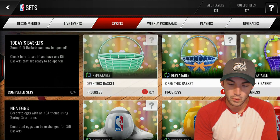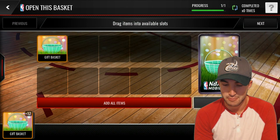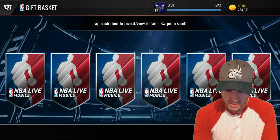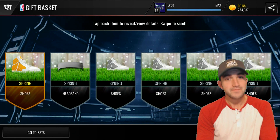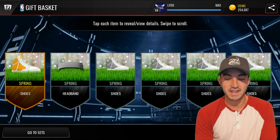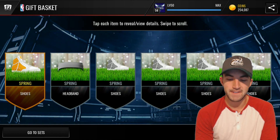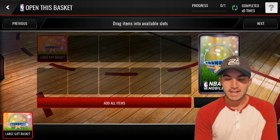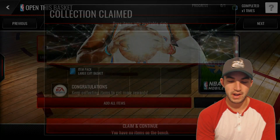Anyway, here we go with today's gift baskets. I've got a bunch of these, so I'm guessing they're probably not great if they were cheap enough for me to buy this many. But we will see. Looks like it's actually better than the large gift basket yesterday, so I'll take that. The thing is, I don't really need collectibles right now — I've finished Dennis Rodman, so I'm not really trying to get those anymore. But if you need those collectibles, you can go ahead and pick those up.